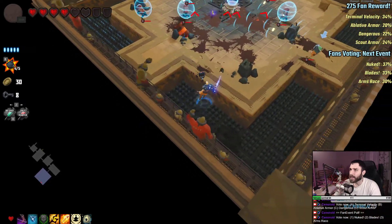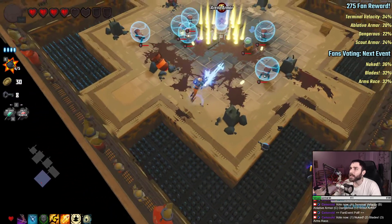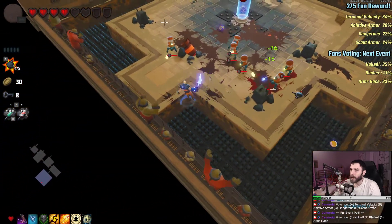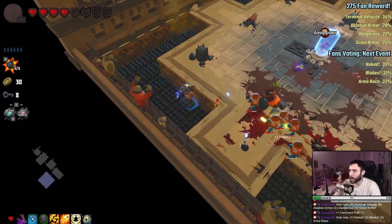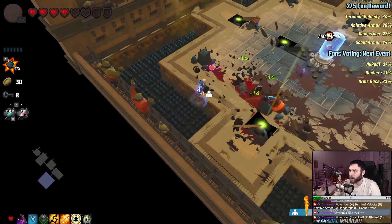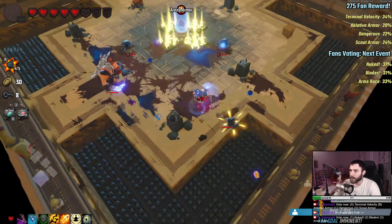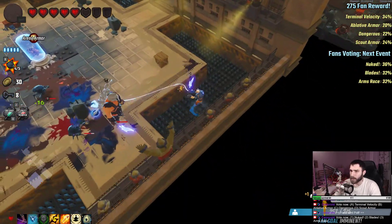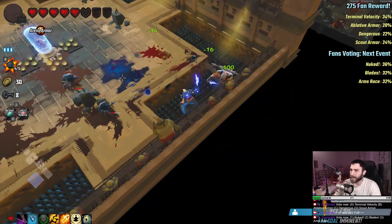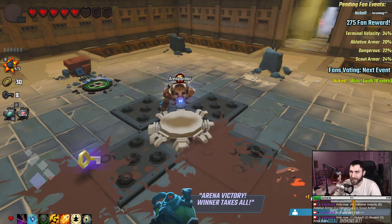What a bunch of idiots. I drag this guy in here — perfect. So these guys are shielding. Let's toss this guy in there. This guy is dashing and he's basically me, but I can just do that. What an idiot. Fly over is busted — absolutely busted.